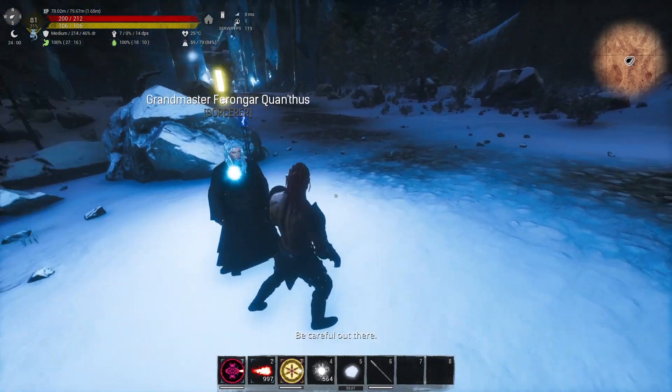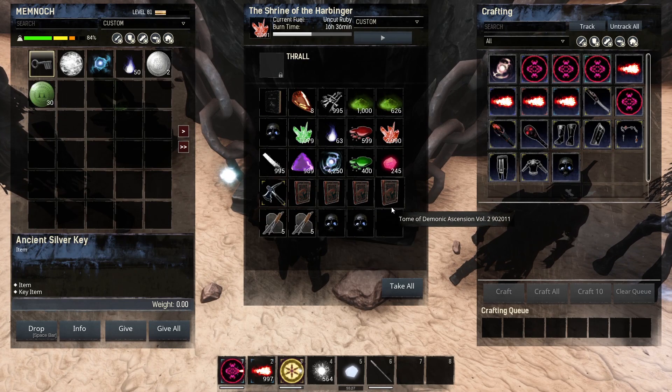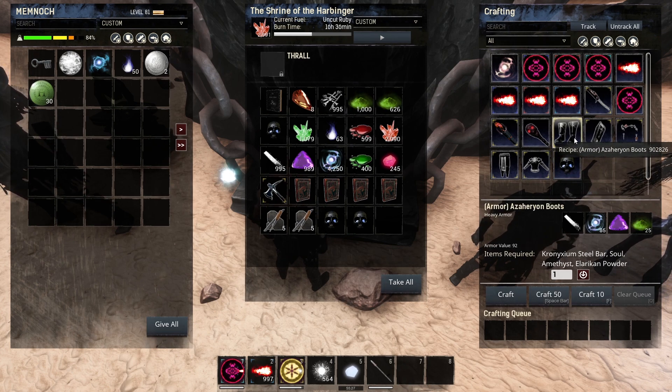Let's see if we can already craft Zynares as a pet. There you go — you can already craft Zynares as a pet. It will need 150 souls among the other materials needed. And you have the Azahirian armor set. The Azirian armor set does not really provide a lot of armor value, but it gives 2 per piece in terms of survival for the attributes, so you have a total of 10 survival attributes if you are wearing the full set.